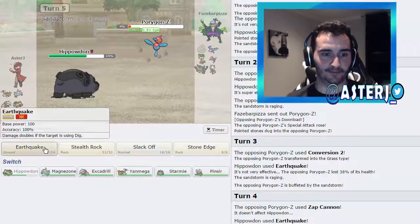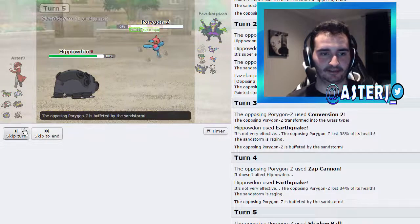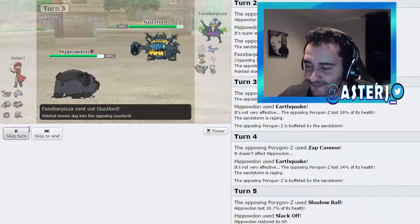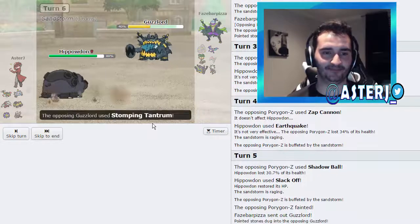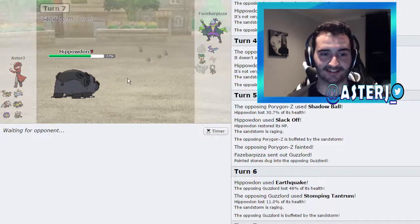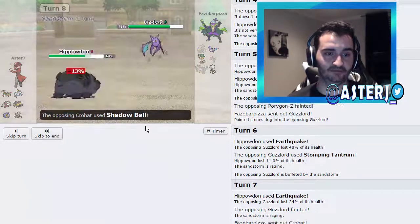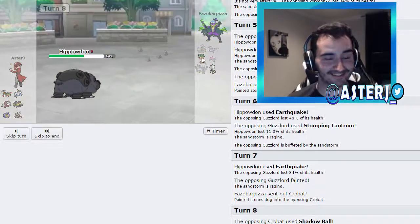He goes into Porygon-Z, which is very scary, but I go for EQ anyway. He goes for Conversion 2 and turns into a Grass type — I still do 38% to him. I go for another Earthquake, he goes for Zap Cannon. This guy clearly doesn't know what he's doing. I Slack Off, the sand takes him out. Hippo basically 1v1s his whole team. Sand Force Earthquake does 48% to Guzzlord. He goes for Stomping Tantrum — I go for another Earthquake, then Stone Edge takes out Crobat.